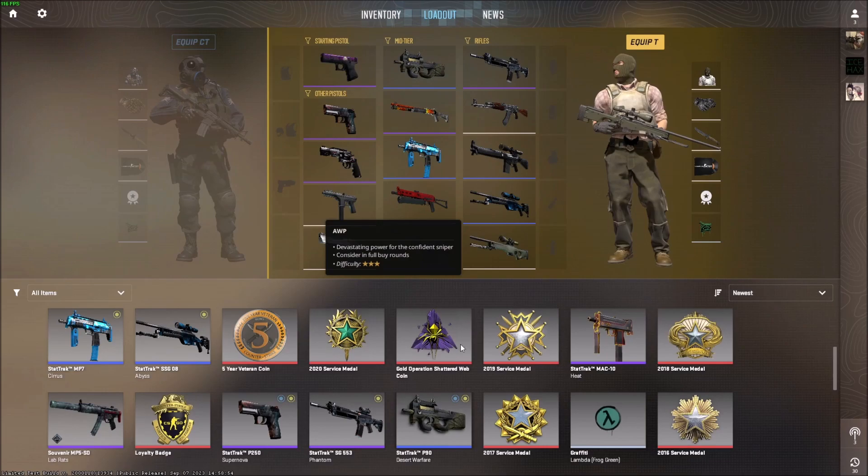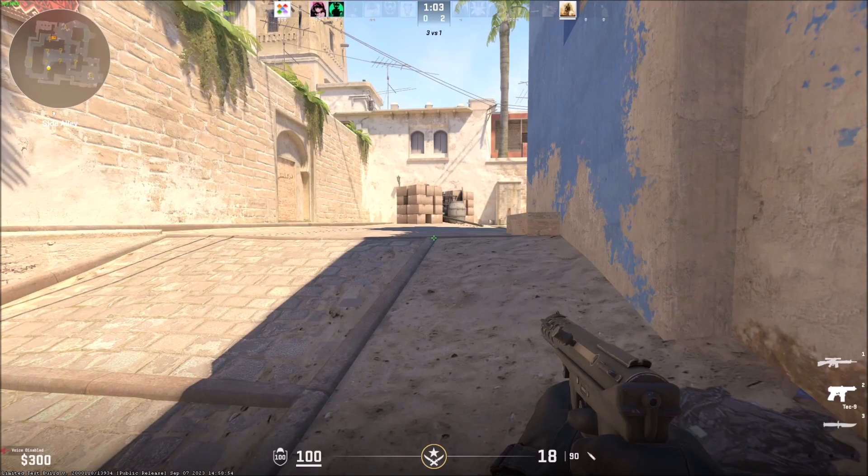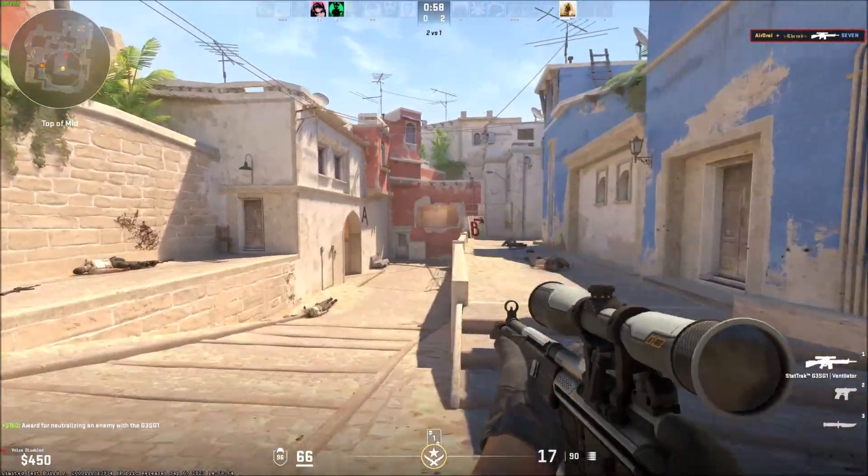Once you want to equip T-side, you can go here. If you just hit escape, it'll actually save it — you don't have to click a save button. And since I'm in casual, we'll actually be able to see it live now when I buy.